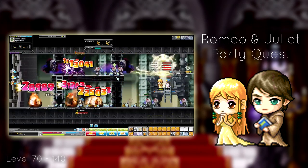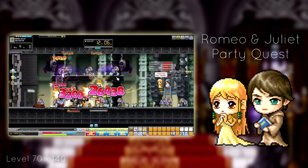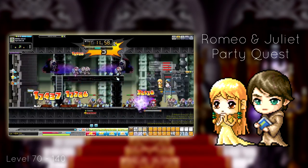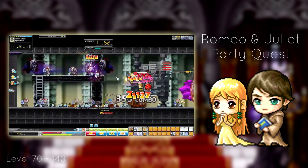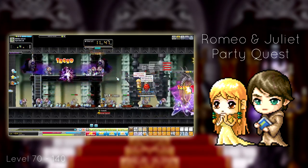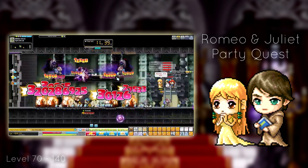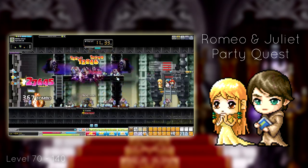From level 70 to 140, yes you heard me right, go to Romeo and Juliet Party Quest. I went there from level 75 till 120 on my Evan with my friends. It's insanely great — just stay on the 4th stage and train. Don't even bother finishing off the party quest, just stay in stage 4 and train to your heart's content. I would recommend having Arcana and somebody with Holy Symbol, whether it's a Bishop, Phantom, or even a Beast Tamer. Seriously, go there — I don't know how to recommend it enough.